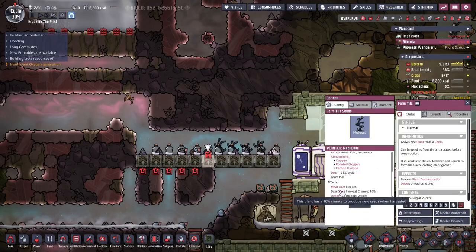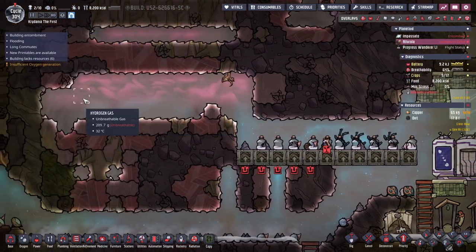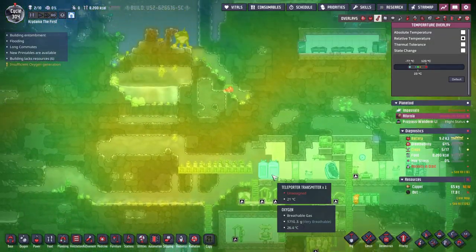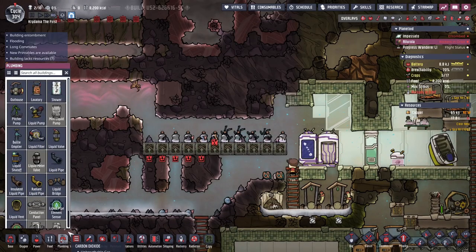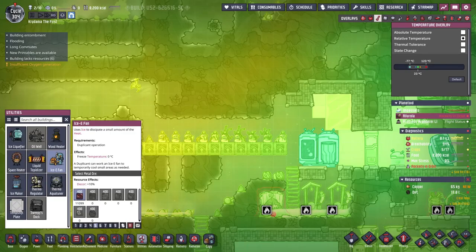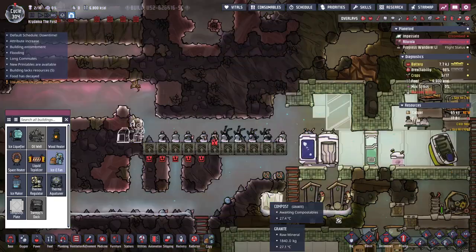There's our mealwood seed. What's wrong with you? Body temperature — it's way warmer over here than I thought it would be. Interesting — I guess I should have built it over there. Is there an easy way to cool things off without doing some crazy aqua tuner setup? There is the ice fan — I guess I'll try it. The problem is there's no ice.